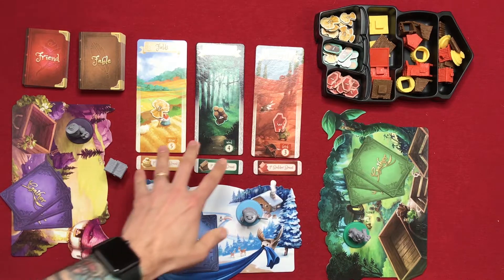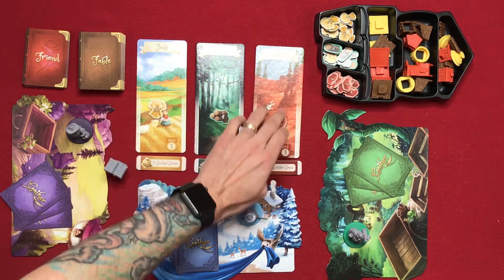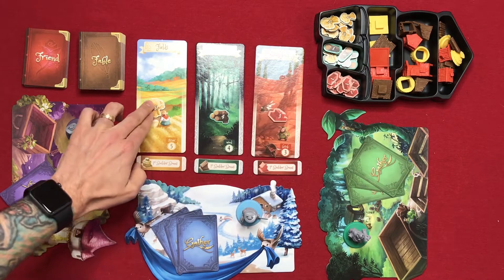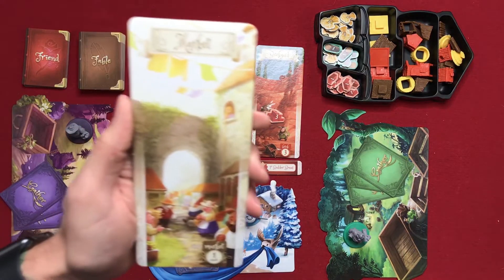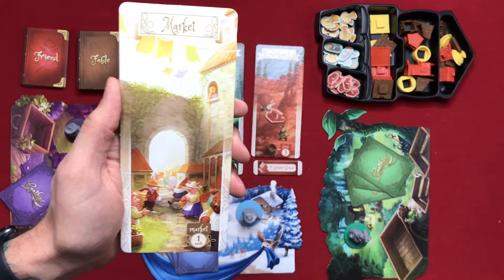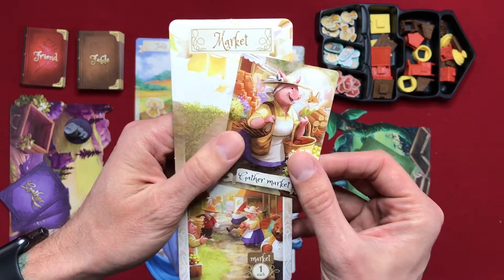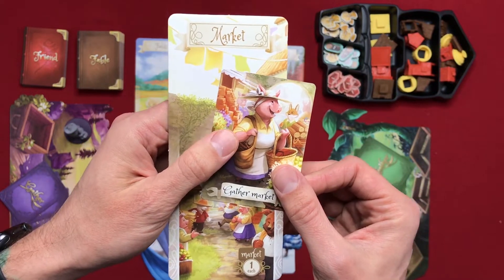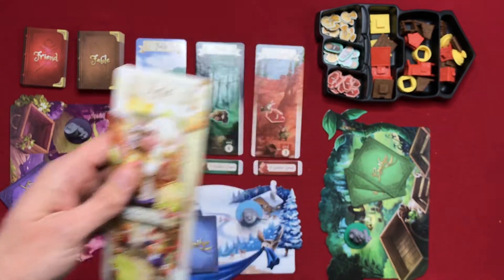When you set it up, you put the three locations and each are going to start with a mega resource. So you'll have five straw, four wood, and three brick in each location. In a four-player game you would also add the market tile, which has one of each resource on it, and you would give each player a gather market card to give them the option to go to that location. But we won't be doing a four-player game example, so we'll set this aside.